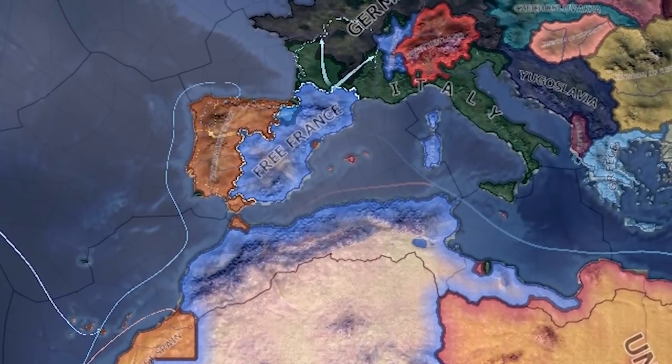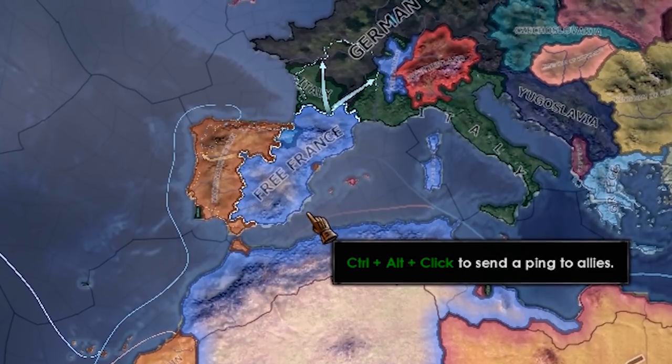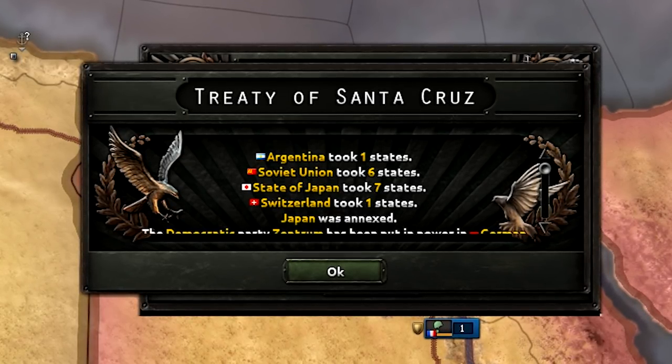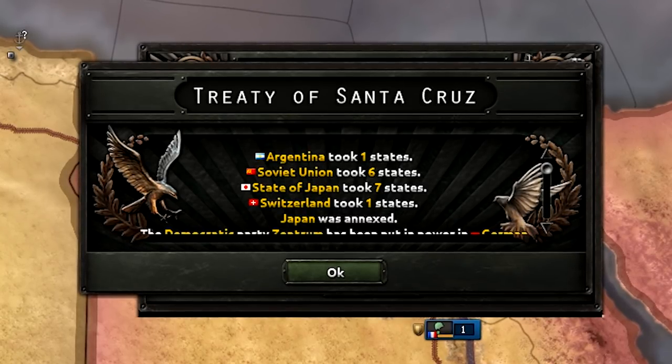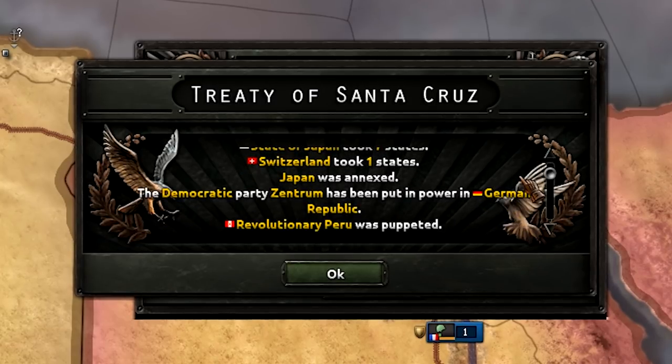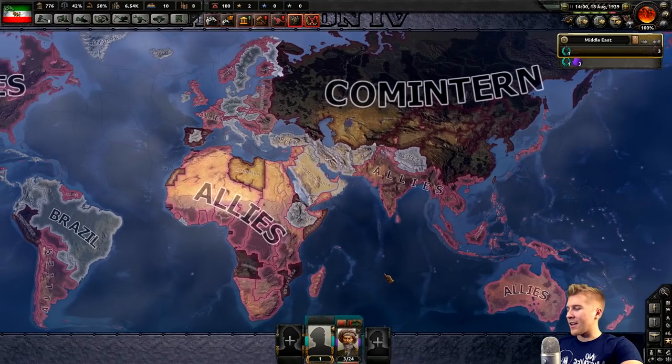This world's D-Day has actually happened through the Mediterranean — coming from Free France into Iberia. That seems like a pretty smart strategy. And it's over: Argentina taking one state, Soviet Union taking six, Japan taking seven. This is actually kind of limited. I'm assuming the Allies took a lot more — most likely because they just made everything democratic.